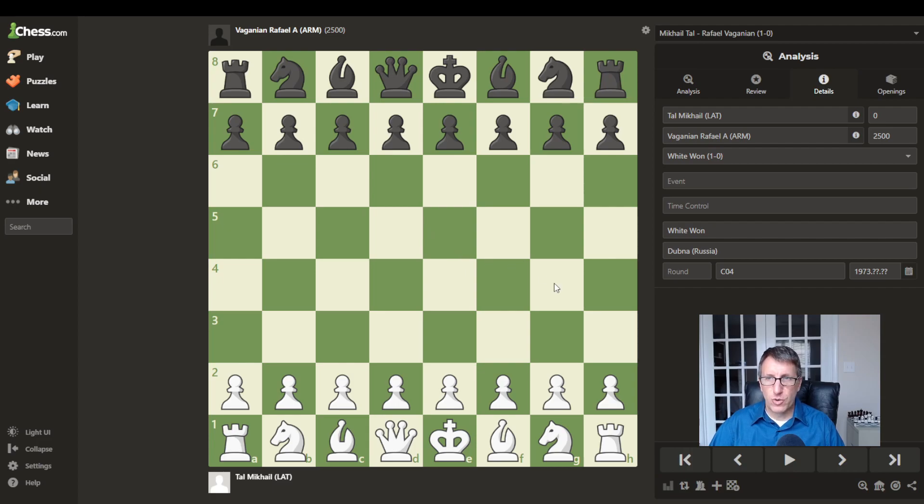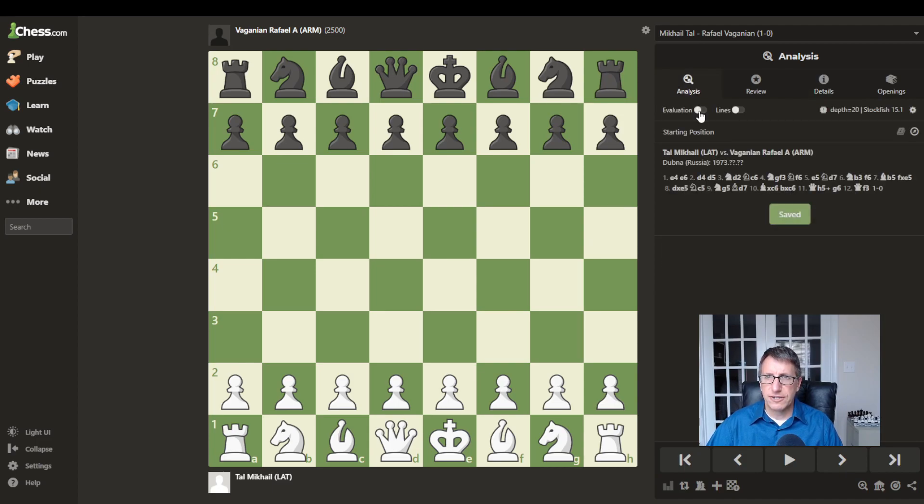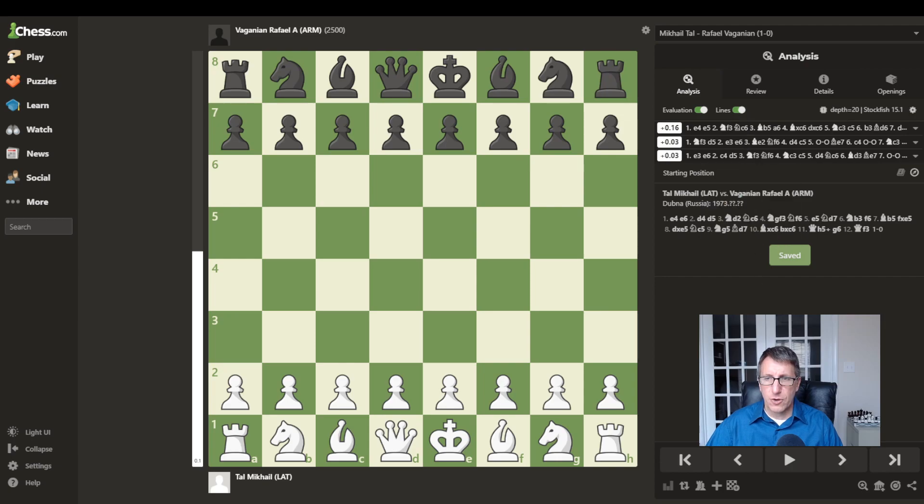I'll try to go through these quickly. The first one is a shorter game. This first game took place in 1973, so 50 years ago. This game began with Mikhail Tal playing with the white pieces against Raphael Vaganian, played in Russia. Tal begins with E4, an attacking move, controlling the center.